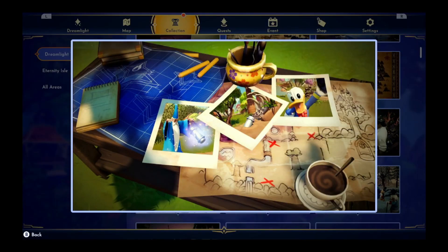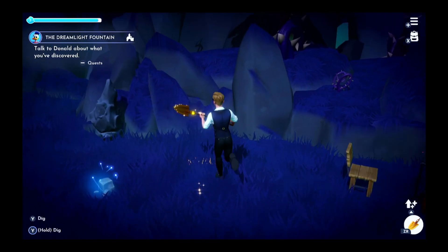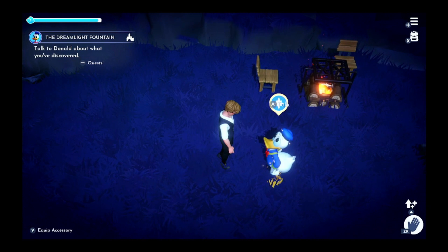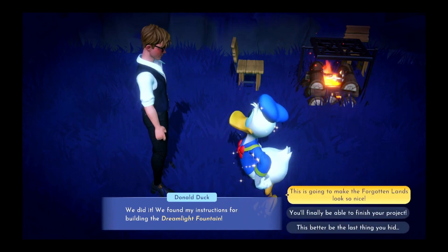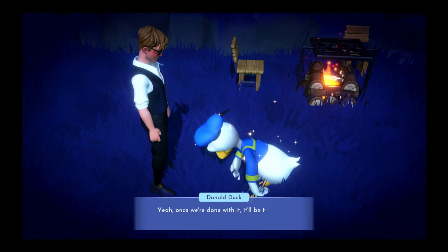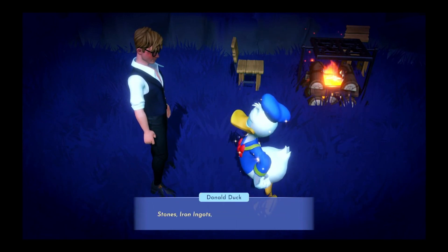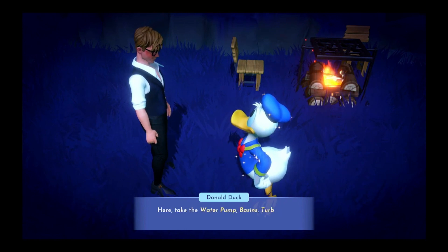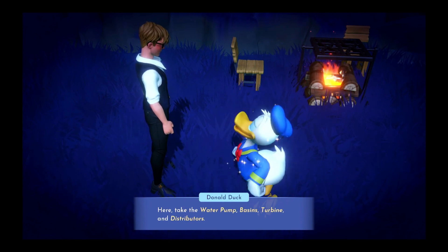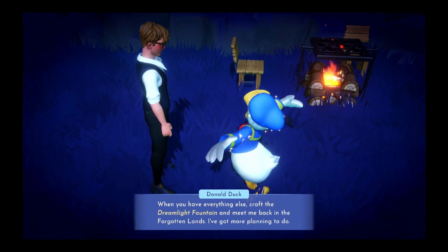There we go, we finished his memory. We did it — we found my instructions for building the Dreamlight Fountain. This is going to make the Forgotten Lands look so nice. Once we're done with it, it'll be the nicest place in the village. What do you have to do to build the thing? We need stones, iron ingots, soil, hardwood, and clay, plus all the parts of the fountain I buried before. Here — take the water pump, basin, turbine, and distributors. When you have everything else, craft the Dreamlight Fountain and meet me back in the Forgotten Lands.